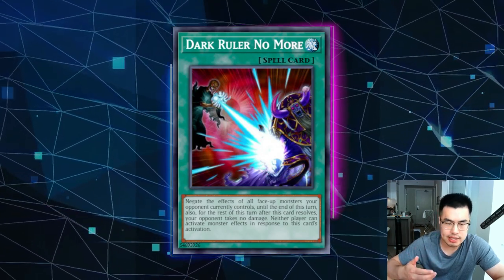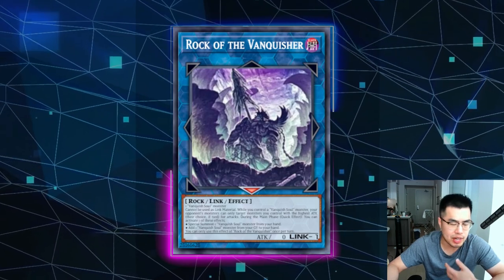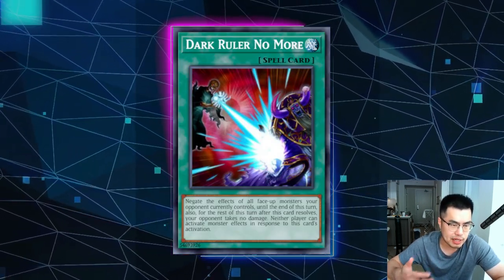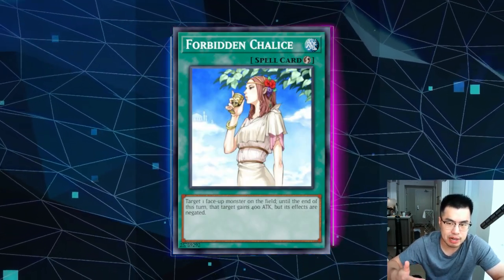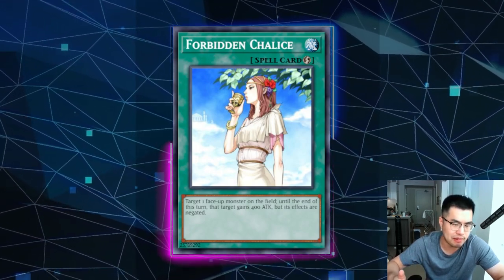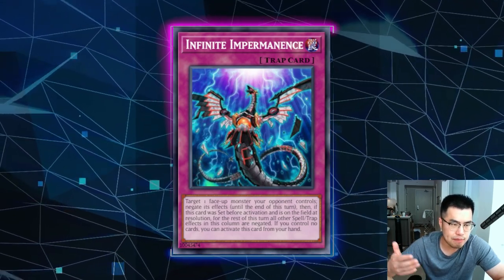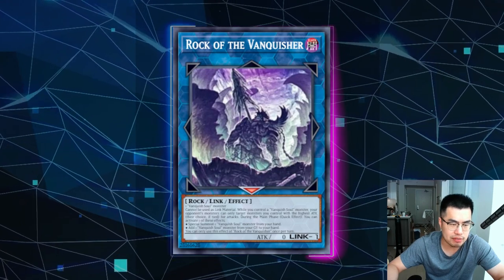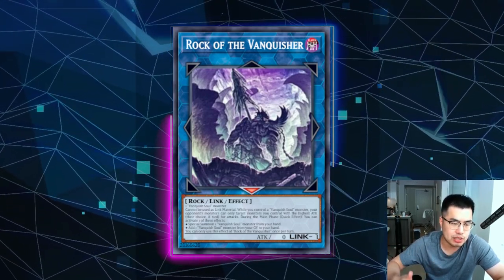I do actually like Dark Ruler No More. If you're already siding this for Spright and other big board-creating decks, it does have some value — it's a lot like Gamma Seal in that in main phase one you turn off Rock of the Vanquisher so they're not able to summon Razin or use their effects. If they have Caesar Valleus on the board, it could also be useful because you get a two-for-one. The only caveat is if they're also playing Floodgates, your Dark Ruler has to be paired with another way to get rid of the Floodgate. I would say Forbidden Chalice or Forbidden Droplet are a little better because you can wait until the last second to chain them on top of Rock of the Vanquisher. Similarly, you can actually use Infinite Impermanence in the draw step or standby phase of your turn before Rock gets a chance to activate, since it can only be used in the main phase — just like you'd use it on Spright Elf in the previous format.